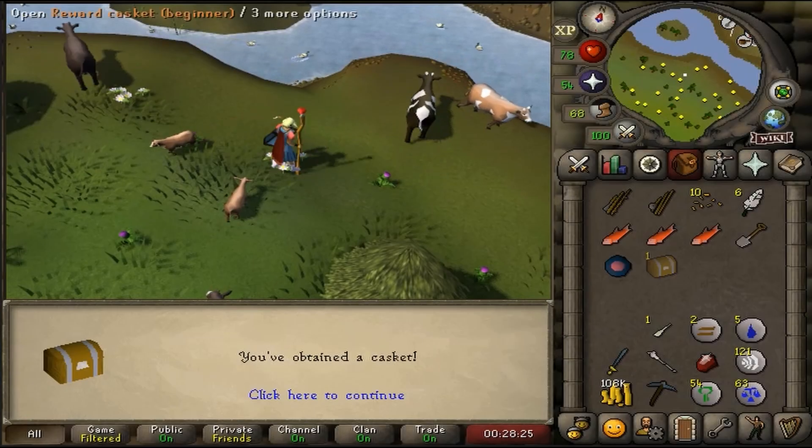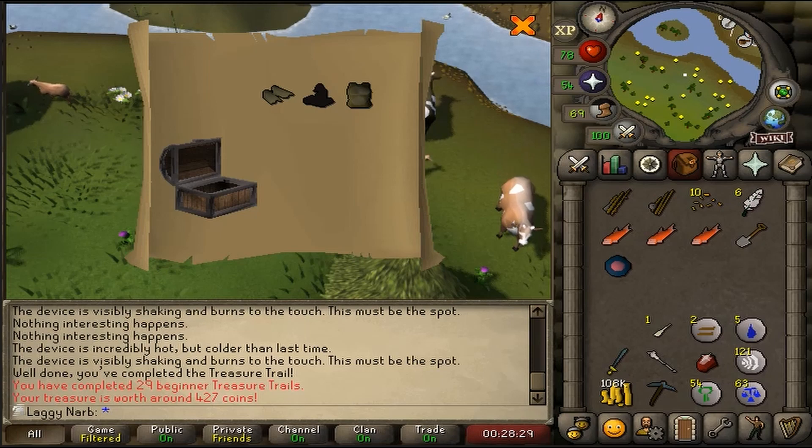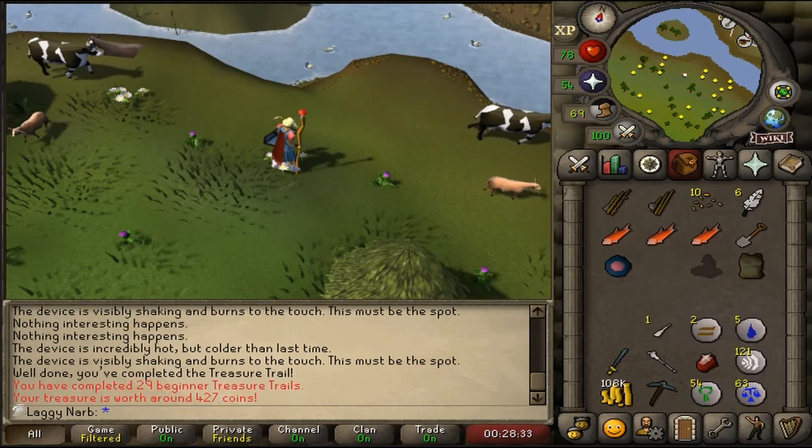Here is my reward from my 29th beginner clue scroll. Why 29 you may ask? Well put it this way — yes I'm level 91 in game, but in real life I'm level 29.